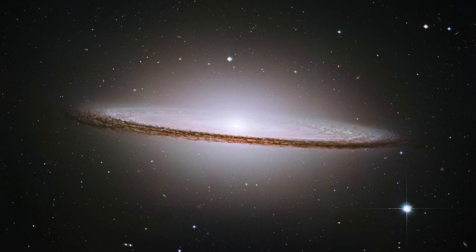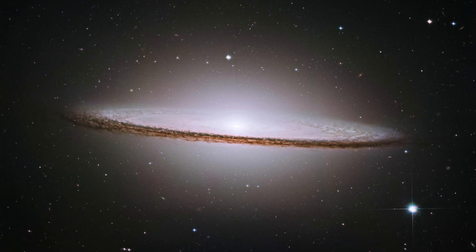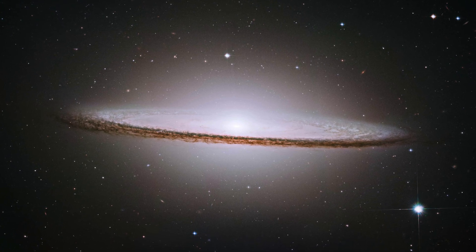This is M104 as imaged by the Hubble Space Telescope. As you can see, it has a really bright core and dark spiral arms. You can image this target with both a DSLR camera or a cooled camera and do not need any specific filter, as it is a great broadband target.